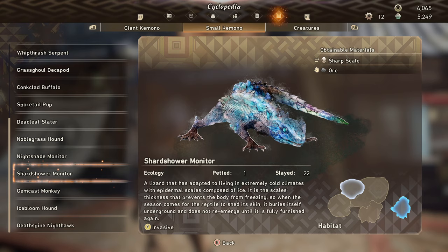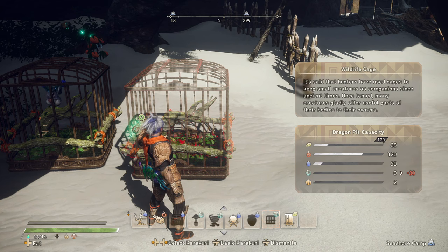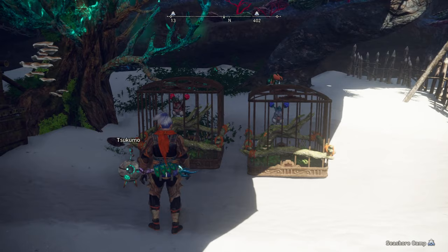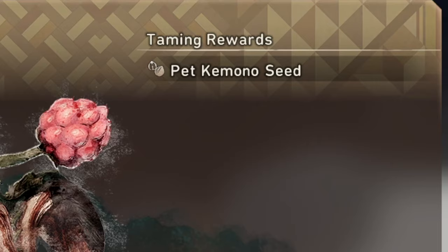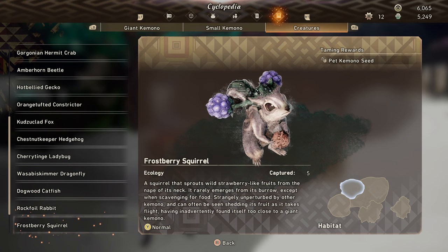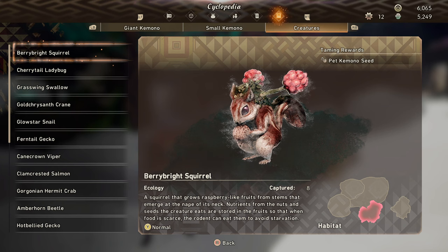To get the Pet Kimono Seeds you'll need to interact with the pet system. You can head up to pets in cages and collect Pet Kimono Seeds — the exact resource you need. These pets are inside a Wildlife Cage, which requires 30 Wind to place as a Dragon Karakuri, found in your upgrade tree purchasable with kimono resources. Specific pets give specific rewards. The Berry Bright Squirrels are the ones giving me seeds, but there are a few that will — the Cane Crown Viper, Orange Tuft Constrictors, Cherry-Tinged Ladybugs, and Frostberry Squirrels. Under the Creatures tab in the Cyclopedia you can see which small creatures give specific taming rewards. You just need to unlock the cage, place it, find one of those creatures, put it in, and every time you do a kimono hunt they'll have a reward waiting.